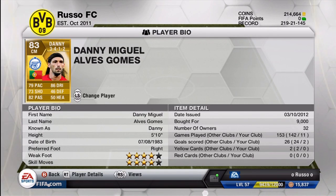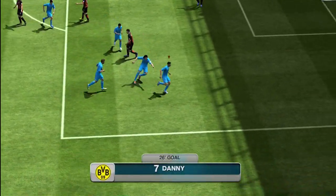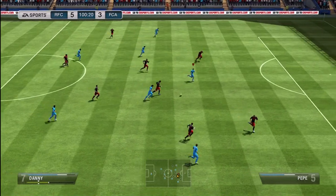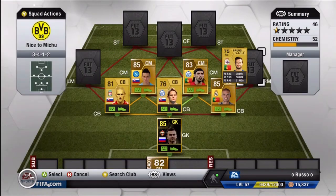Moving on to the next CM, we do have Danny from Zenit in the Russian League — the Portuguese. He is a CAM, but we switched him to center mid, which is why he's a little more expensive, coming in at 9,000 coins. 79 pace, 86 dribbling, 73 shooting, 46 defense, 82 passing, and 50 heading. He has 4-star weak foot and 4-star skill moves — he used to have 5-star back in FIFA 12. His shot and both feet are absolutely amazing. If you guys have a Russian League squad he is a must — would be absolutely amazing to play up top at CAM with Eto'o or somebody like that, maybe even Dembele if you want to pace it out a little bit.